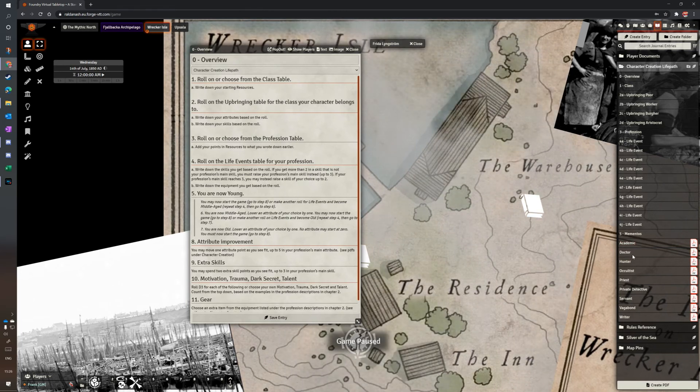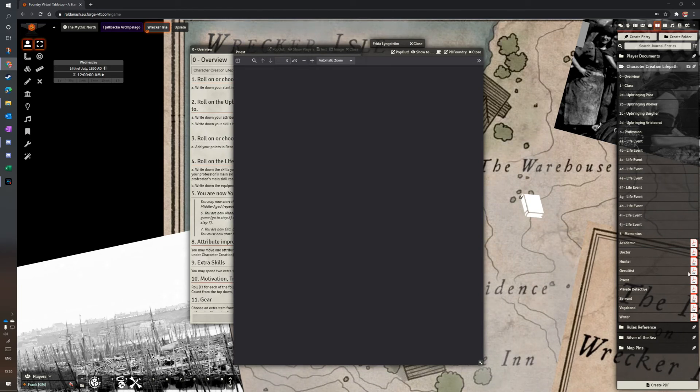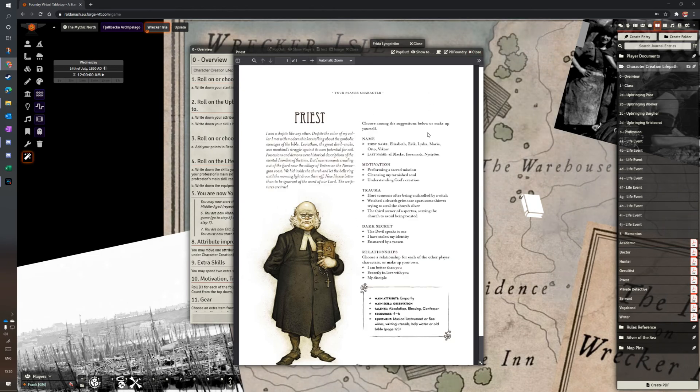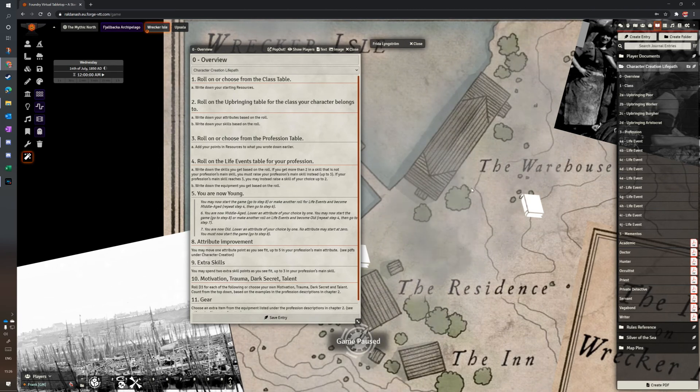I also created archetype pages using PD Foundry — I love it, by the way. So if players wanted to look at the priest and say 'what was the priest about again?', they have that available to them. It's a bit sluggish to load right now, probably because of too many weather effects. But you get the nice artwork, the description, the names, and the key section down here: main attributes, talents, resources, and equipment — which is of course what you need for character creation.